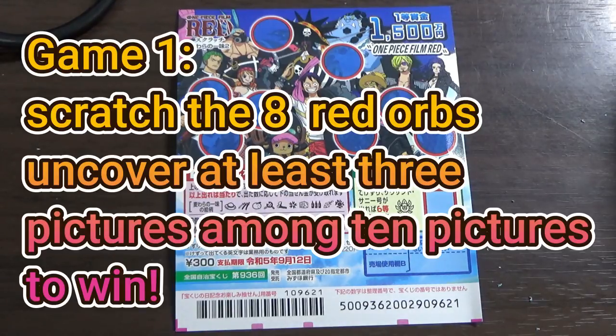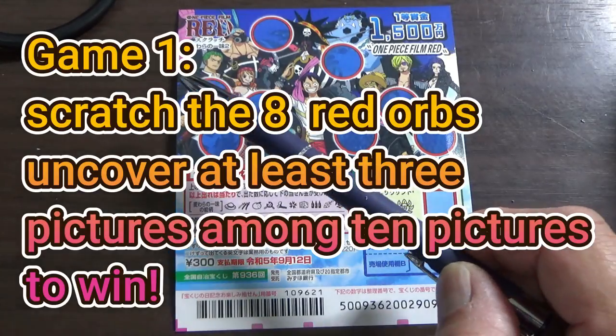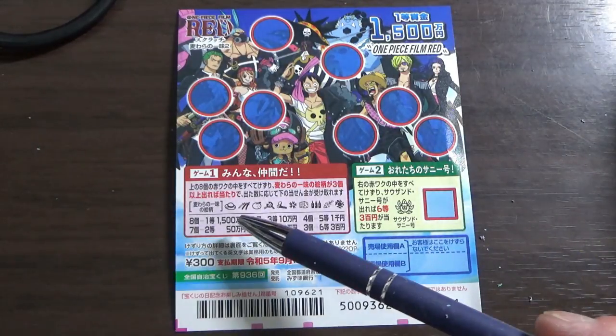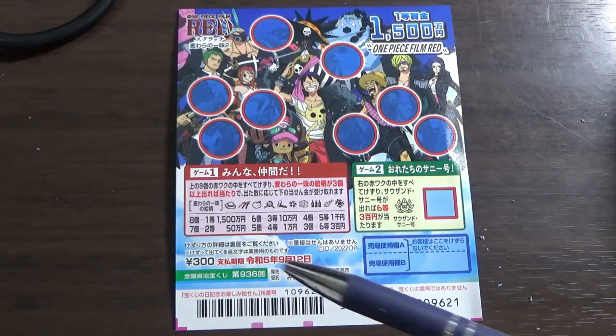Let's look at game one. There are eight red orbs. I'm looking at the outer circle, and these are the pictures that you need to find. There are ten pictures.